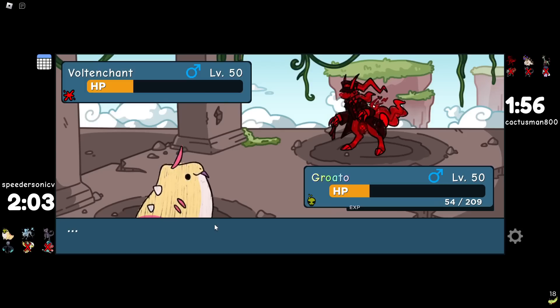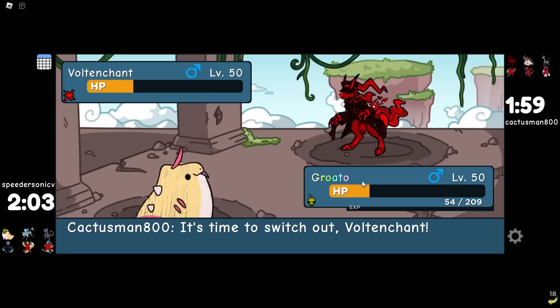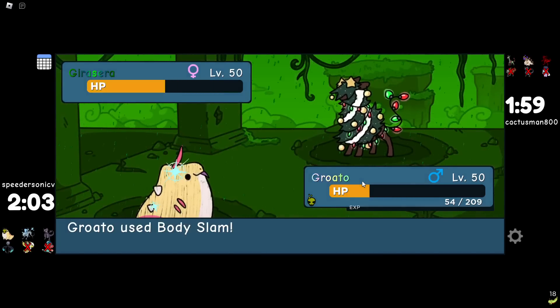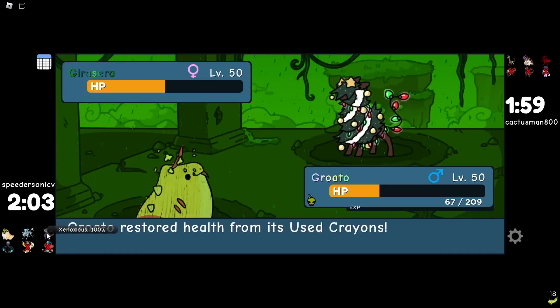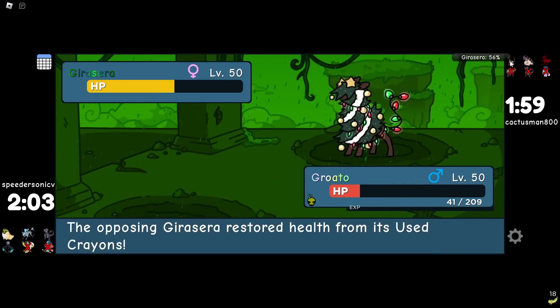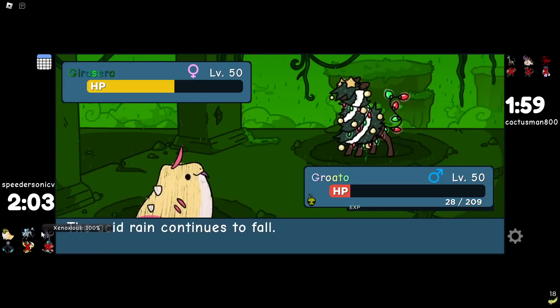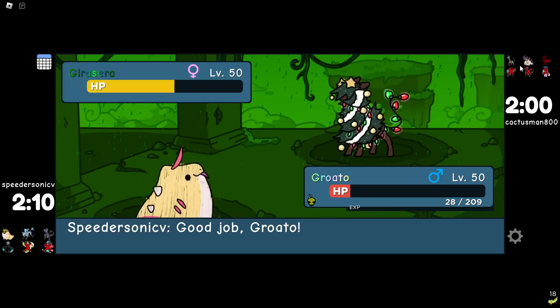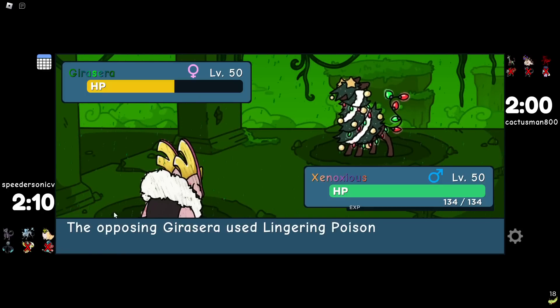He'd probably go for the kill thinking it would kill. I think I live at like 3-5 HP. I was at about 50% now I'm at 26, so it never kills me here — it would have to get a roll. They're smart and switching out — yeah that definitely would have killed. Our biggest issue now is if Voltanchant is Junipero Necklace. If it's Junipero Necklace it outspeeds Xenoxious and kills it — that's my biggest problem. I always go Xenoxious though.